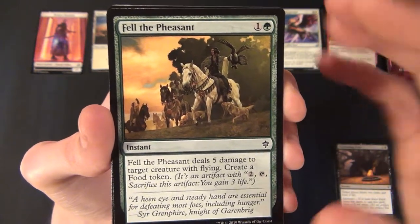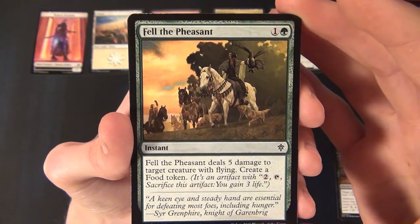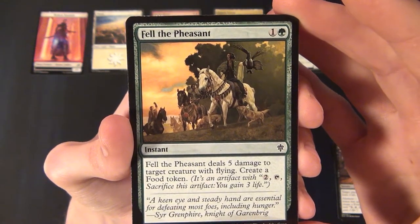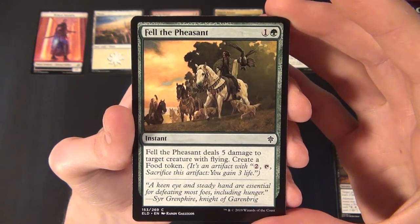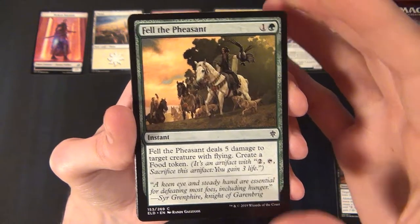Then we have a green common instant — Fell the Pheasant. It costs one and a green to cast, deals five damage to target creature with flying, and you get to create a Food token as well.